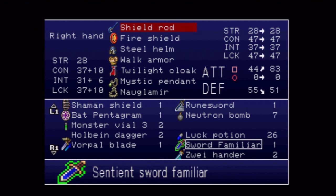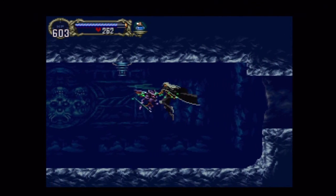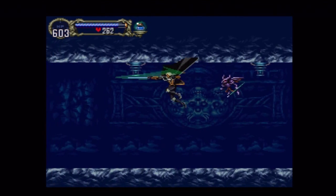I also picked up the Sword Familiar. Once he hits level 50, he becomes an equippable item. When you have him equipped, you cannot have him as your pet, because if your current familiar is the Sword Familiar and you equip it, he'll go away — so you can't use him and have him fly around at the same time. He's one of the strongest one-hander swords in the game, but he doesn't have any quarter-circle attack abilities.